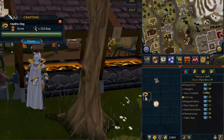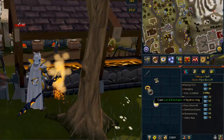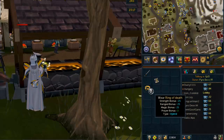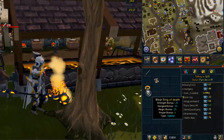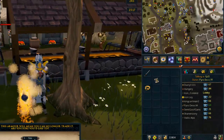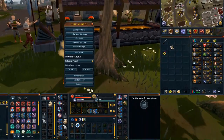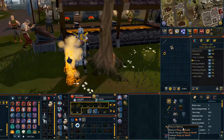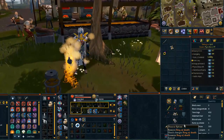Look at that - Hydrix ring. Let's put this on and go ahead and hit it with an enchant. Boom - Ring of Death, plus 25 in all stats. Holy, this is going to be a great ring, that is so nice. Let's check charges. That's going to save me from a lot of death and item reclaims.